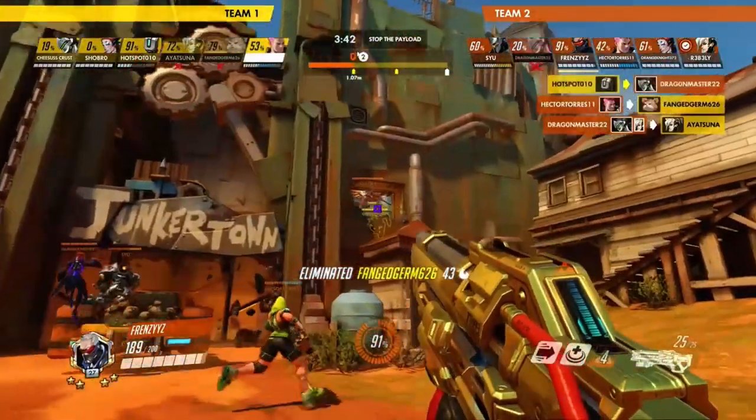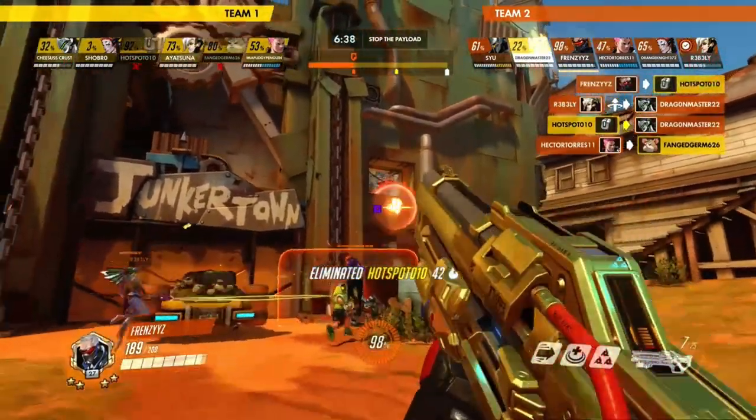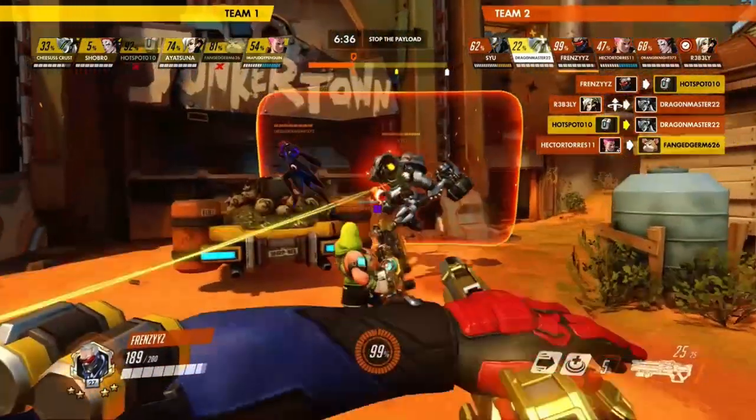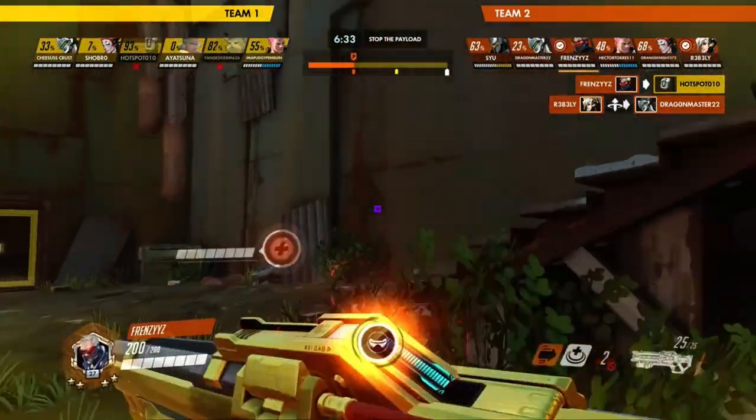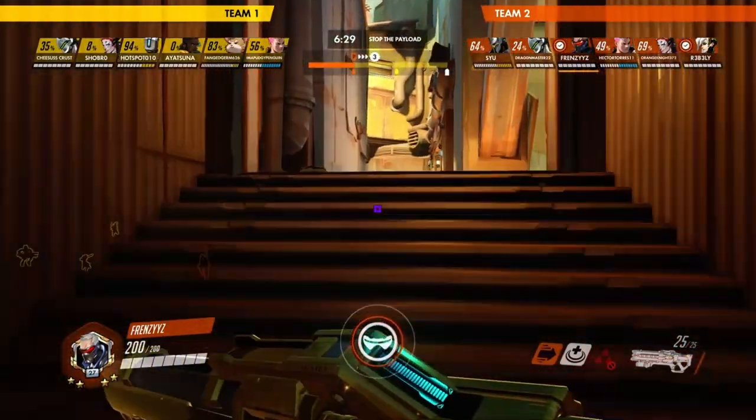Also, Tactical Visor is able to target Baptiste's Immortality Field and Junkrat's RIP-Tire. Also, you are not able to lock onto anyone who is behind a shield. Lastly, the aim lock does not apply to Helix Rockets — they are still projectiles.